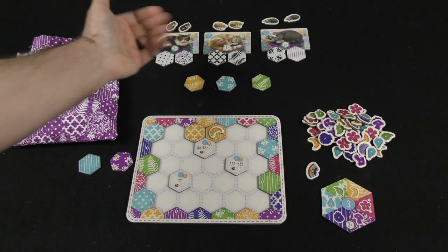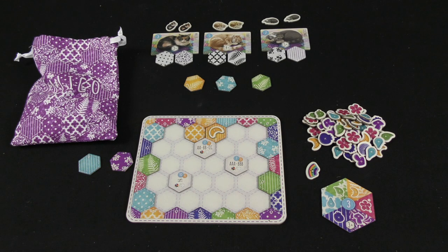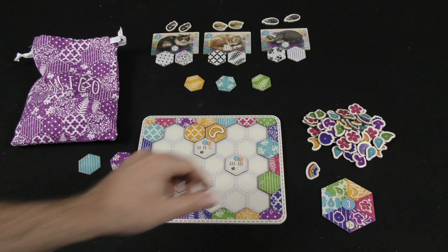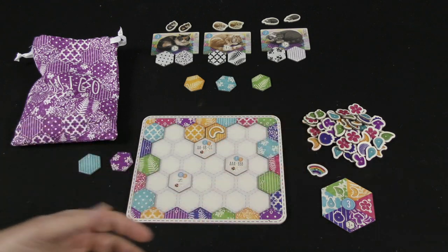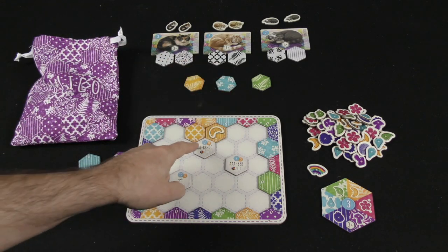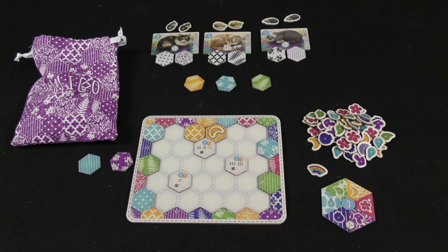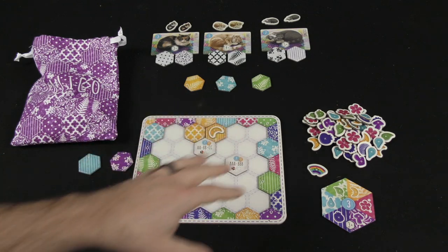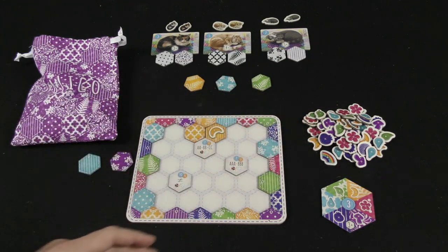You continue building your patchwork quilt, trying to attract the kitties onto the board, trying to get as many of the buttons onto your quilt as possible. For this first scenario, I need to be able to get this rainbow button in addition to 58 points total to be considered successful. The way you do that is through scoring the scoring tiles, getting as many of these kitties onto your quilt as possible, and getting all of those different colored buttons out so that you could eventually bring out this rainbow button.